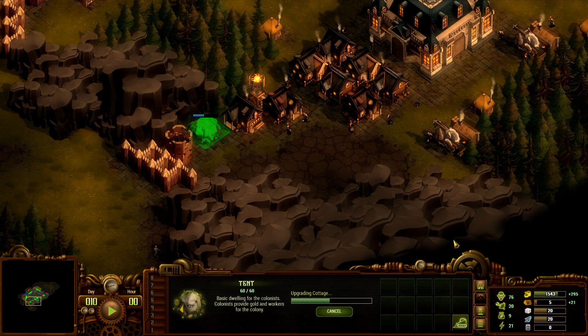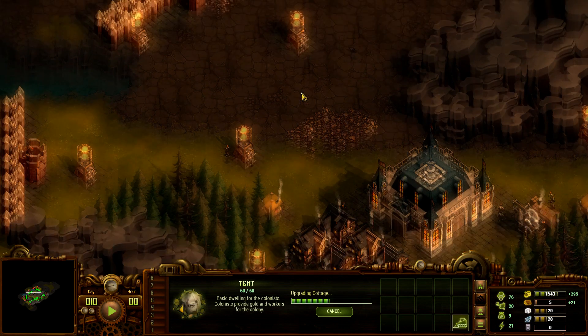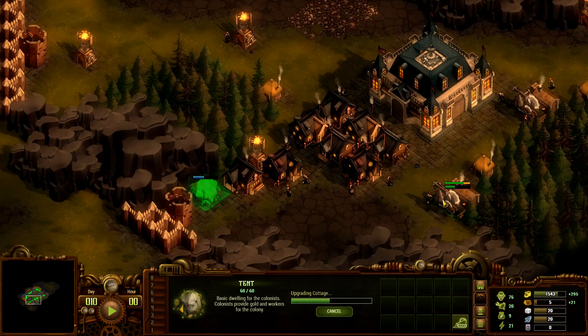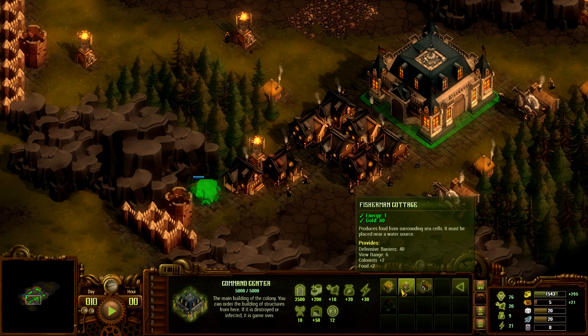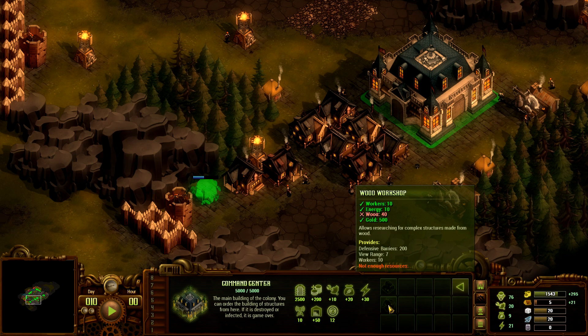Let's pause the game. Do I want to get a stone quarry going? What does it take — four workers and four energy. We're not going to be using stone just yet, so let's focus on the wood workshop and get it made.